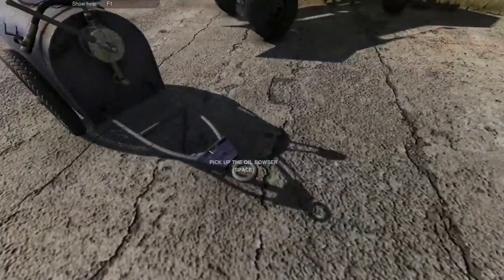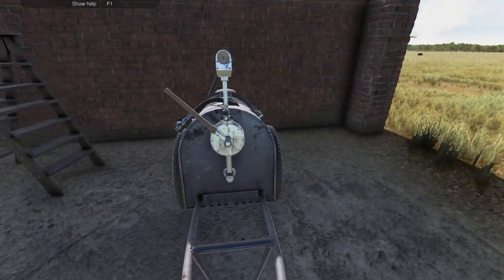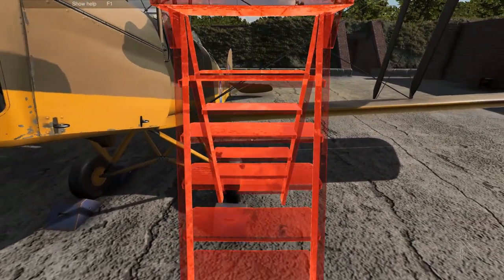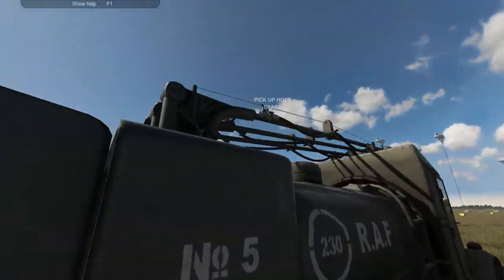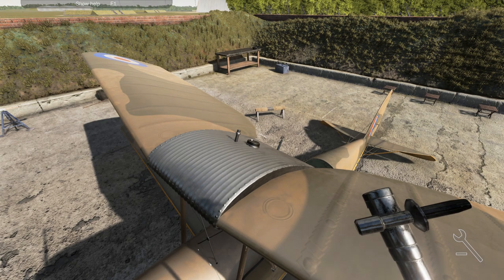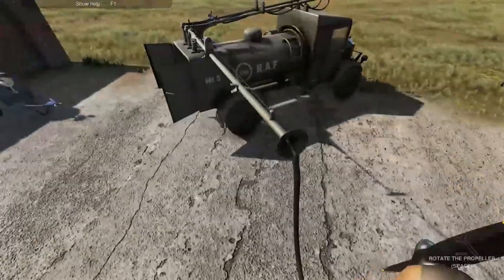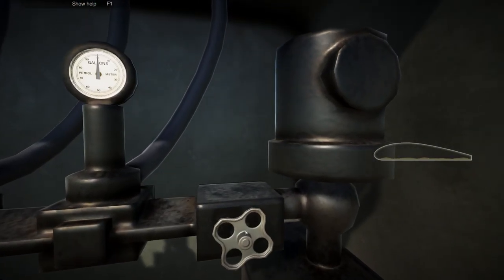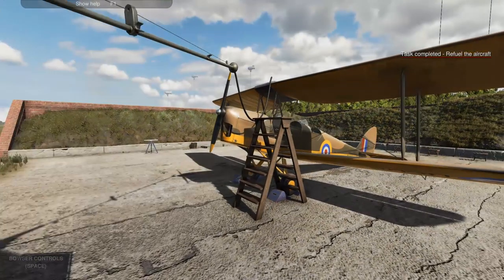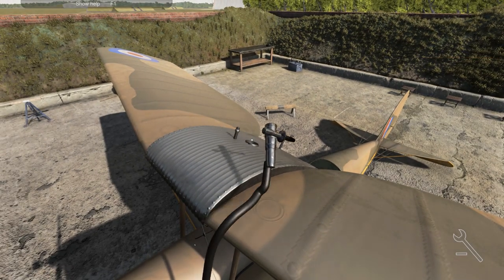Now let's walk this thing back towards its position, grab the ladder. We're going to refuel the aircraft again. I have a feeling this is going to be a common theme of this game. Pick up the Bowser, go up the ladder, hit the one key, take off the fuel filler, and insert the hose into the tank. Jump down - bowser controls. This one's empty compared to the last one. I'm going to put in almost 19 gallons.